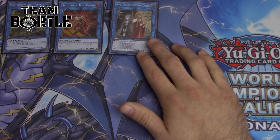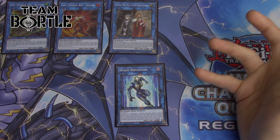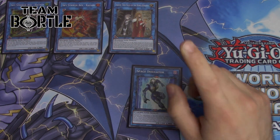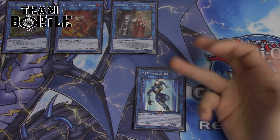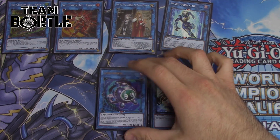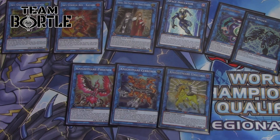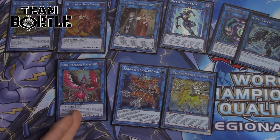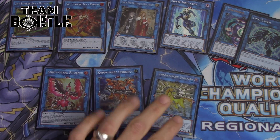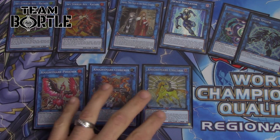Space Insulator is the new addition — really cool, especially combo'd with Crystron Halqifibrax, although I don't play that card. Since we run two Scapegoats, we need another way to make Ningirisu or other plays without wasting a Phoenix. That's why Space Insulator is in here. Standard Link Kribo and Link Spider — you have to play these with Scapegoat. The Knightmare package: Phoenix, and Unicorn — you need these cards. To plus off of them after Scapegoat, drawing cards, getting rid of problematic monsters or back row, then making Borrelsword or Borreload right after — it's insane.